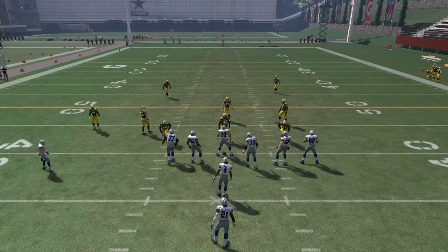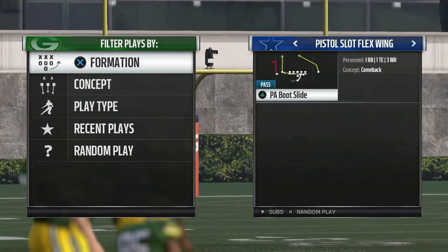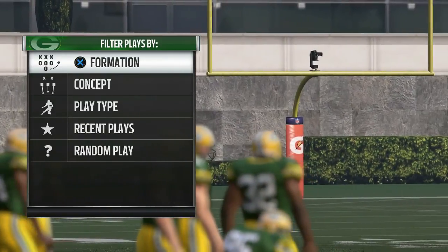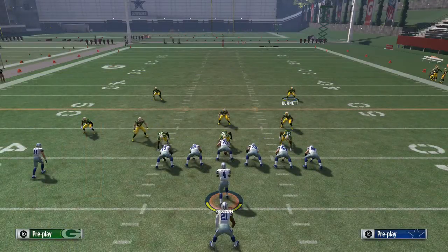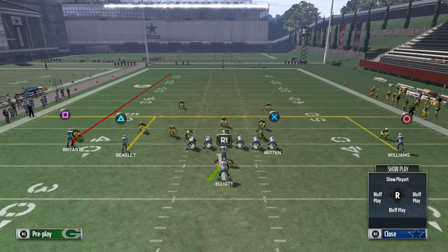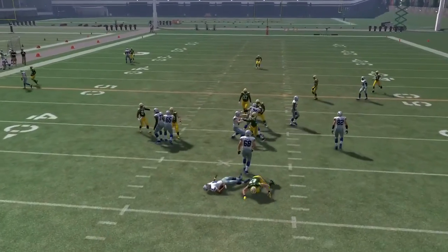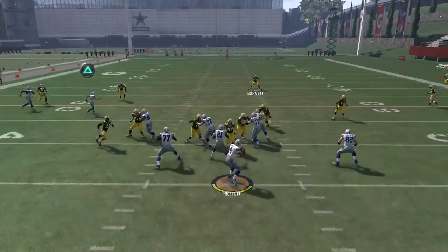Let's pick another play and see if we can get some pressure, because most of the time it will come up the middle A-gap or off the left side. Let's pick WR Slip — the running back is going to the left. Back to the nickel 3-3-5 Three Overload Fire Press: pass commit, play QB, use the safety in the back, cover the middle. On the snap we get an A-gap blitz right up the middle.